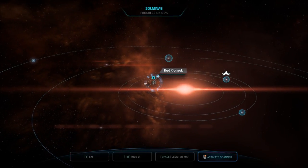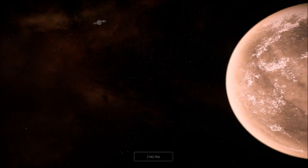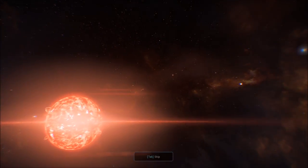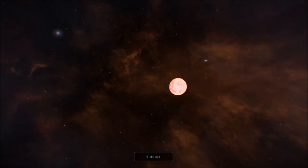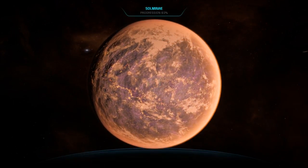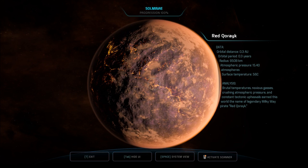Last planet — Koraic. Interesting name. Let me guess, it's red because it's molten. It almost looks like a sun itself. Brutal temperatures, noxious gases, crushing atmospheric pressure, and constant tectonic upheavals earn this world the name of legendary Milky Way pirate Red Korank. That's one hell of a name.